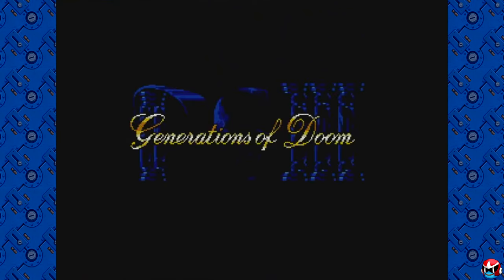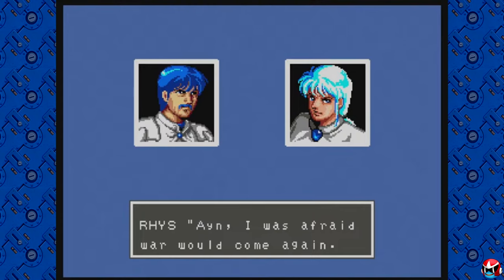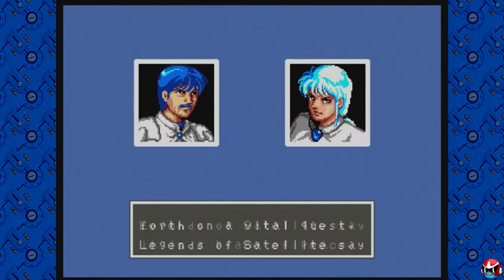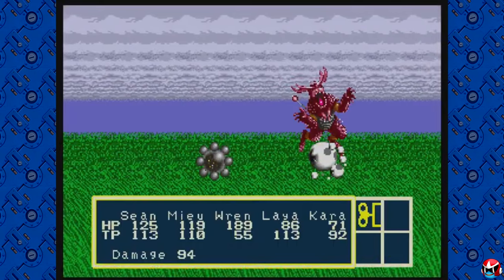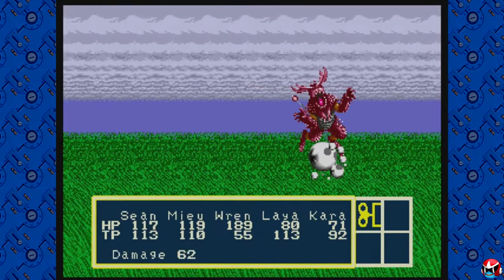Phantasy Star 3, called Generations of Doom, is like a 5.5 out of 10 game. It's kind of like Dragon Quest 5 but to a larger degree — you've got different generations of characters. You start as one character, defeat the big villain, then choose a female character to settle down with. There's a time skip of about 17 years and you play as his son, then that story continues and you choose again, eventually playing as the grandson of the original character. This adds multiple endings — I think four or five — depending on which brides you choose.